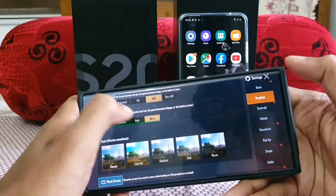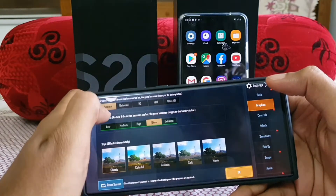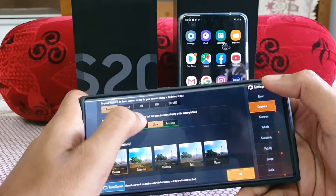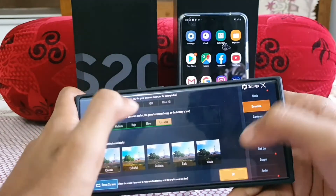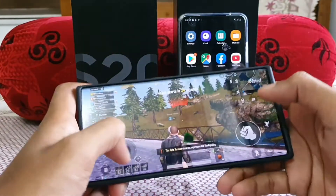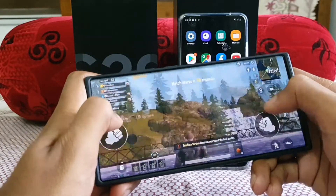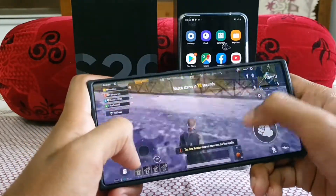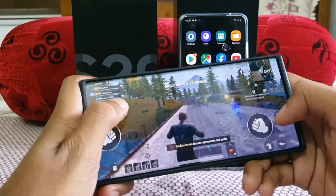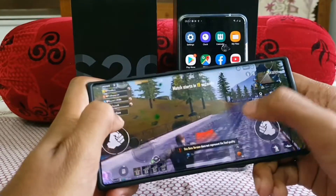Quickly going to the graphics — you can see it's set to HDR and Ultra. If we set to Smooth we can also get the Xtreme option. So let's go to Smooth and Xtreme first. Smooth and Xtreme is set. Guys, it's stunning — really nice FPS. No sort of lags or frame drops over here. Super smooth.